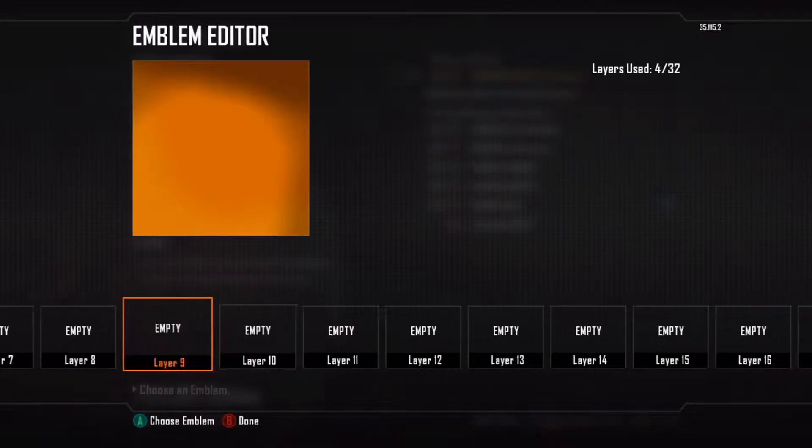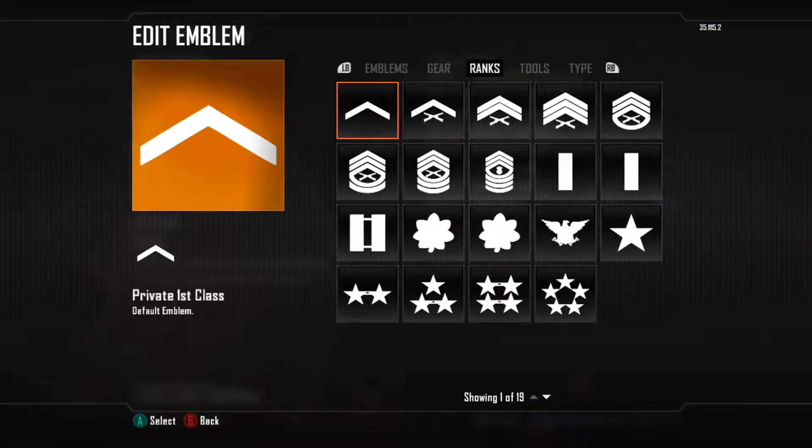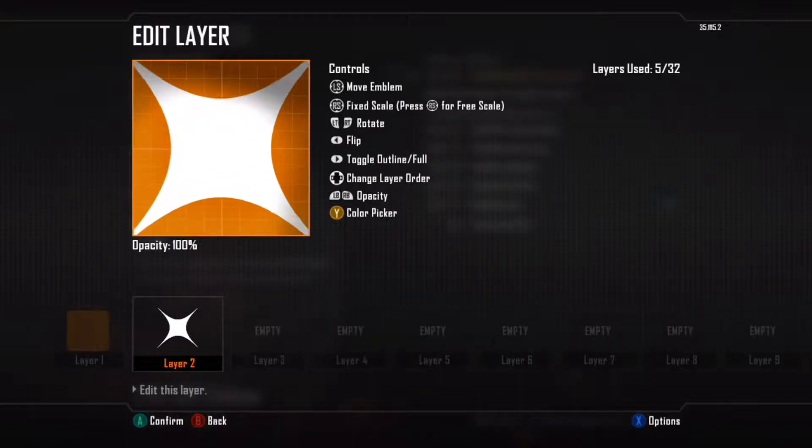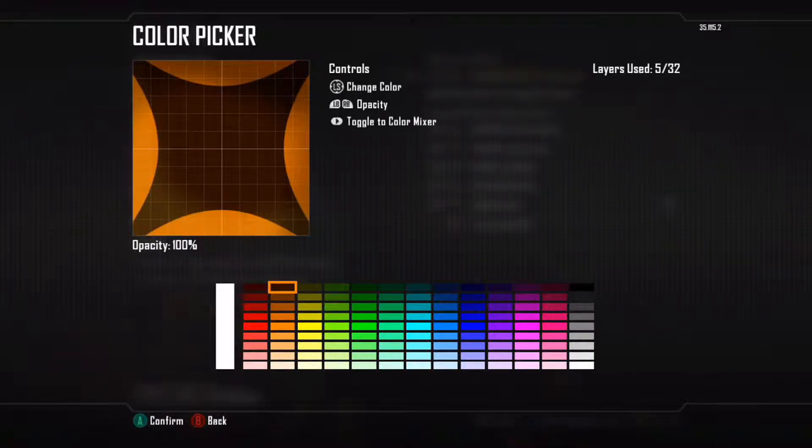Okay, back to the second slide. Now I'm going to start showing you the engraving process. I'm just going to use this random shape here, because it looks nice.